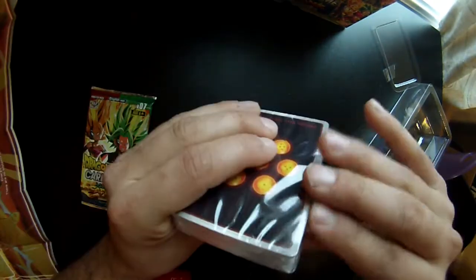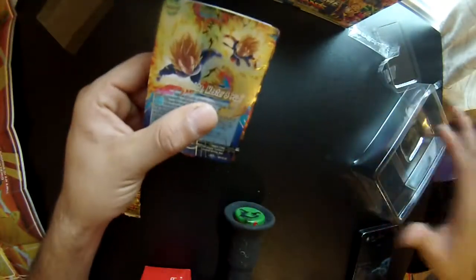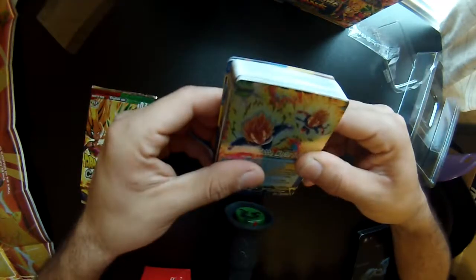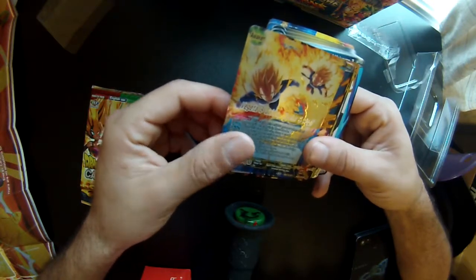These are already been released in other sets. So anyway, we got the leader card — I don't even know what this is, I don't know anything about the card. I believe it's Vegeta and Cabba, mastering something.